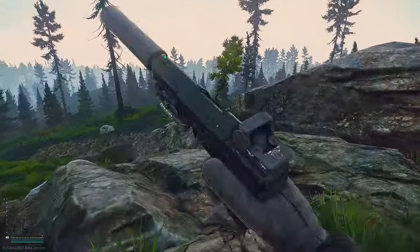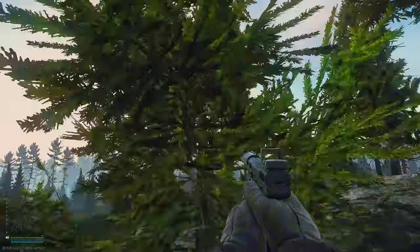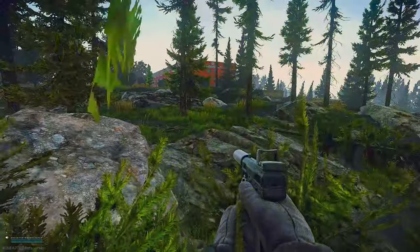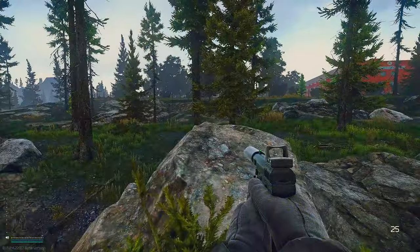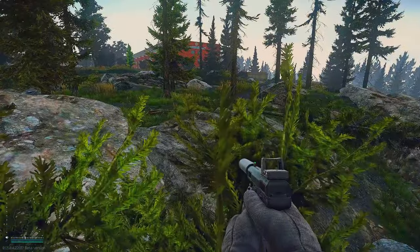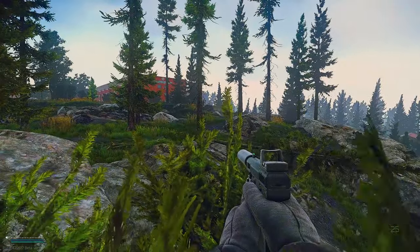And then my favorite spot — this is right outside of the resort. There's a tree; you simply go up to it and run up to the top. You want to get yourself as high up on this tree as you can, to the bushy part, so you stay hidden. Basically you camp the west side of the resort, wait for people to get all the loot, they come out, you smoke them. Easy kit, easy loot.